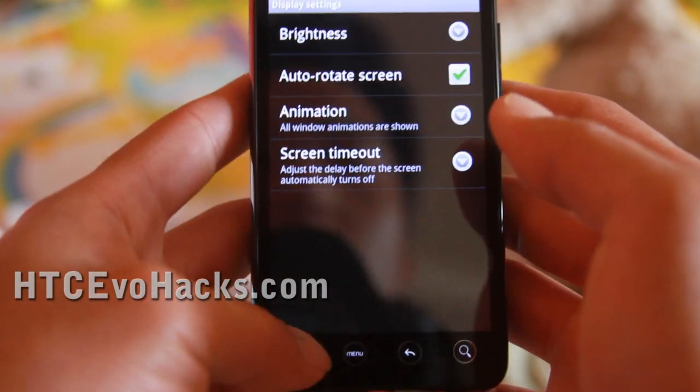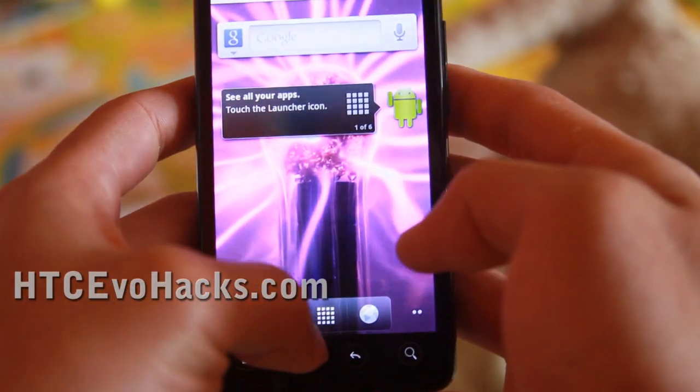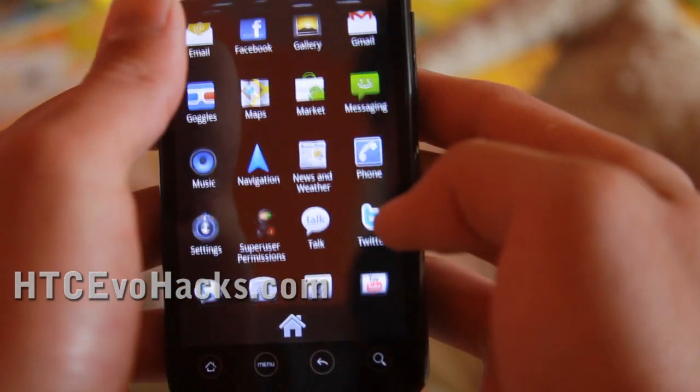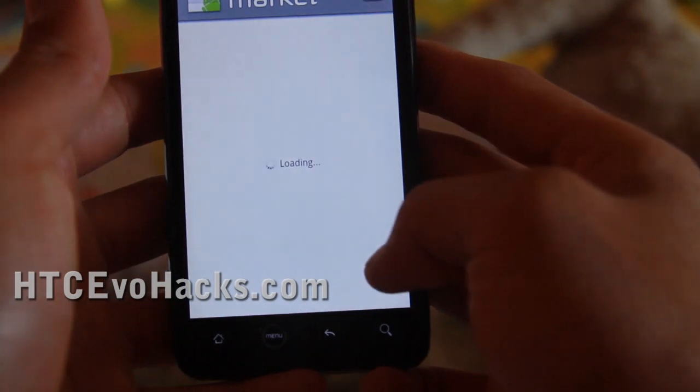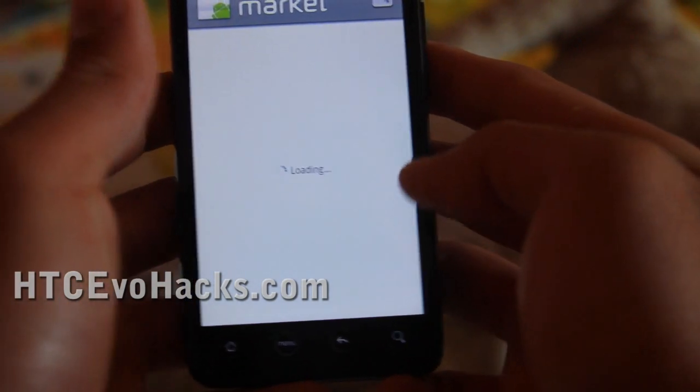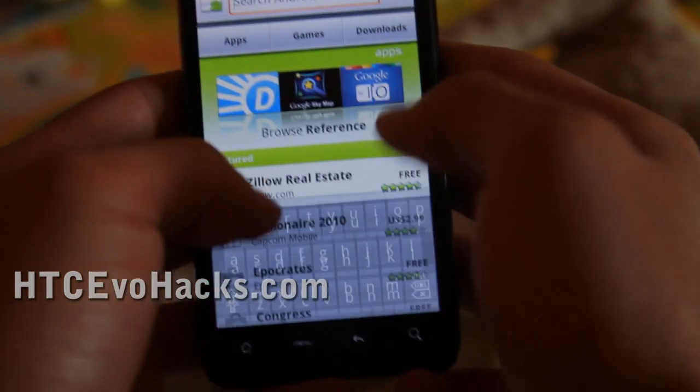So let me go — if you want to do Flash on Froyo, you'll have to go to the Market, read the terms, look for Flash.